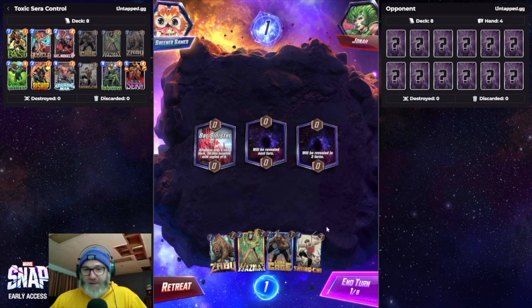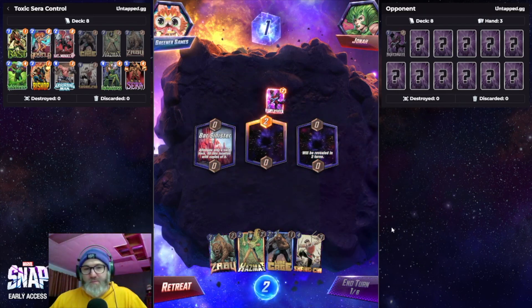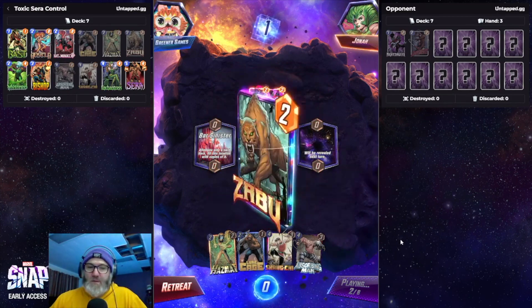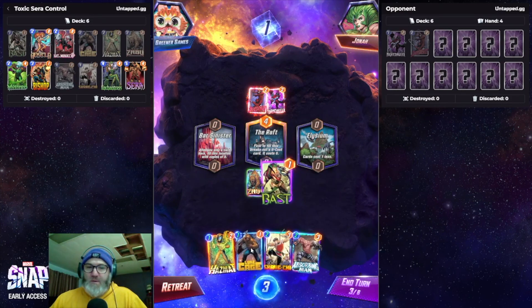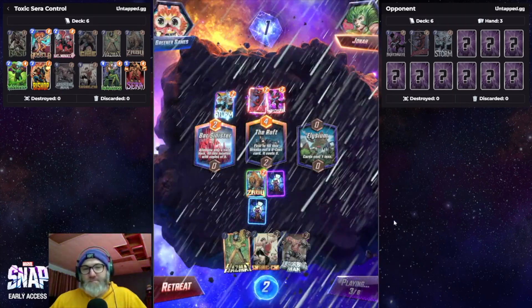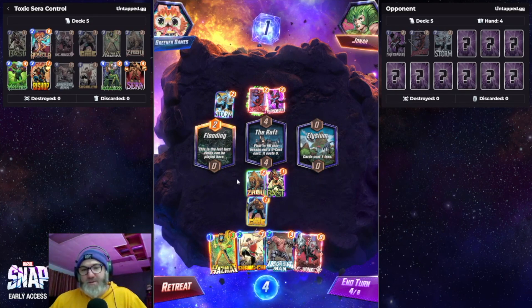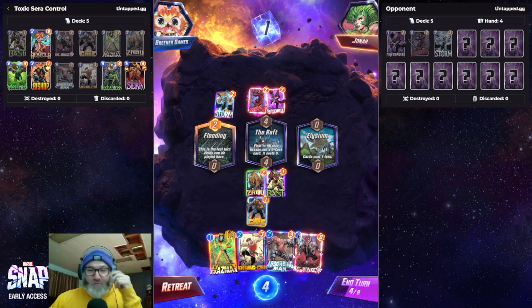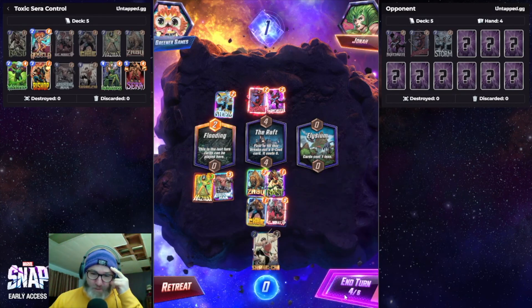I think that's a great target for Hazmat if I can get it. I think we go with Zabu here. Let's go Bast, Luke Cage. Storm — where to ruin my plan. This is garbage. So I just lose this automatically? Do I just throw away Hit Monkey to get the Raft? I could just Hazmat, Absorbing Man now, and then Hit Monkey over here. Seems like a waste, but let's go for it. They reveal first.